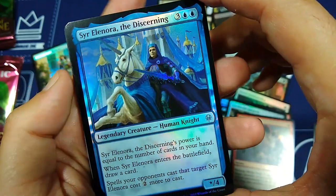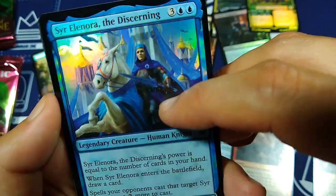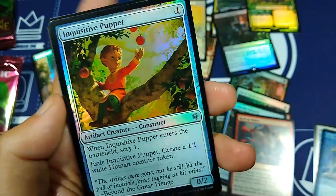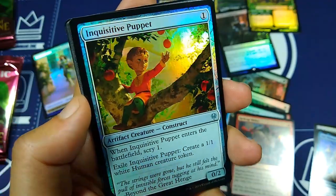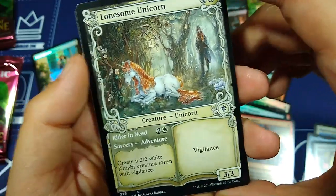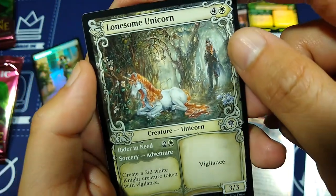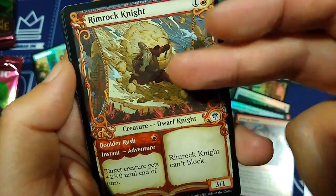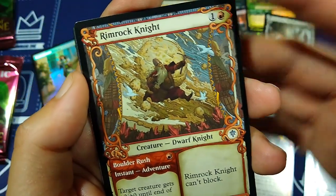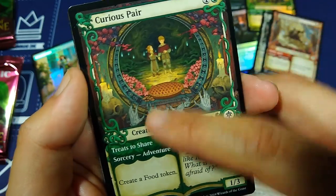Sir Elonora the Discerning — very nice. I love her sword, look at that icy sword right there reflecting the color, and her unicorn — I love that horn. Uncommon. Oh, Inquisitive Puppet — a artifact construct, so luminous that background. Lonesome Unicorn — I love this again. This is the non-foil version, number 276, very cool art — this is by Alan Alena Danner. Rimrock Knight — beautiful again, these alternate art ones. Apologies on the official name, they've got a bunch of different names I didn't memorize, but this art is looking great. And we've got Curious Pair — way nicer than the original art.